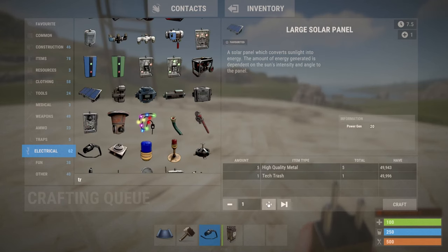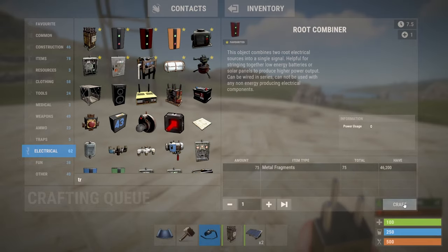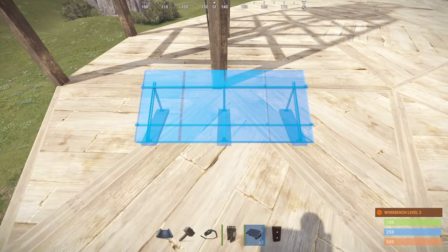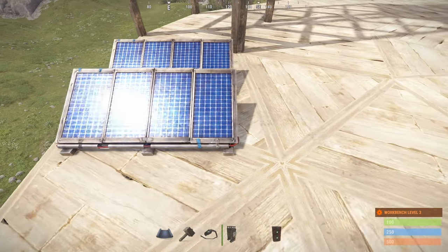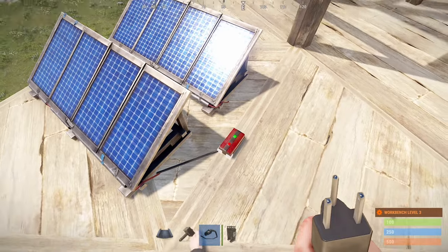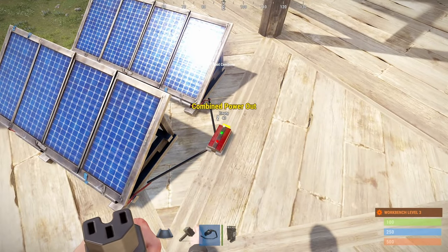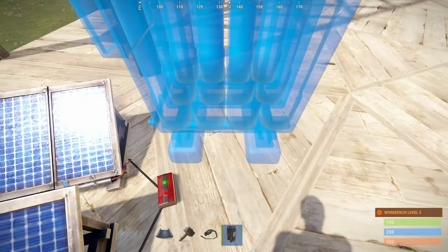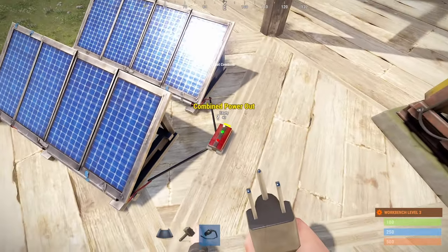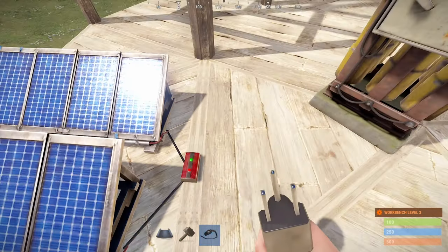You get 20 power for one solar panel, but I like making two of them just for the extra capacity. So now that we've combined both, we should be getting 40 power. Then you just plug that into the input slot of the battery downstairs, wherever you put it. That's how that's built.